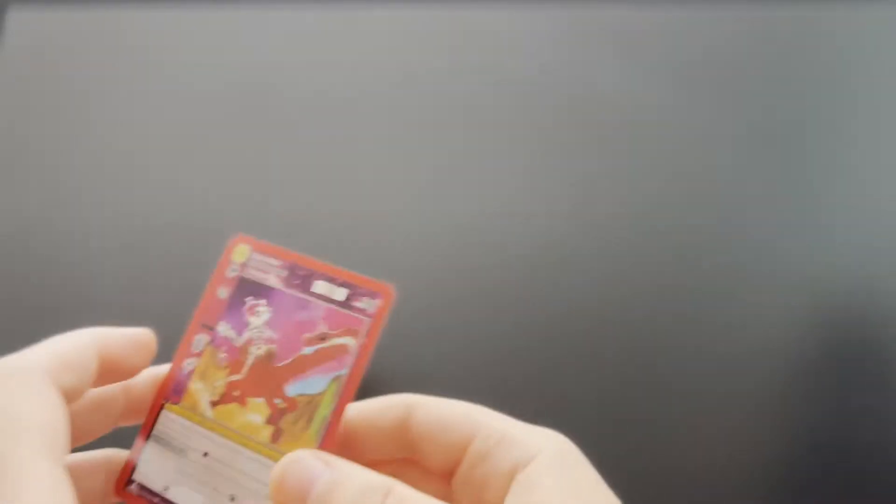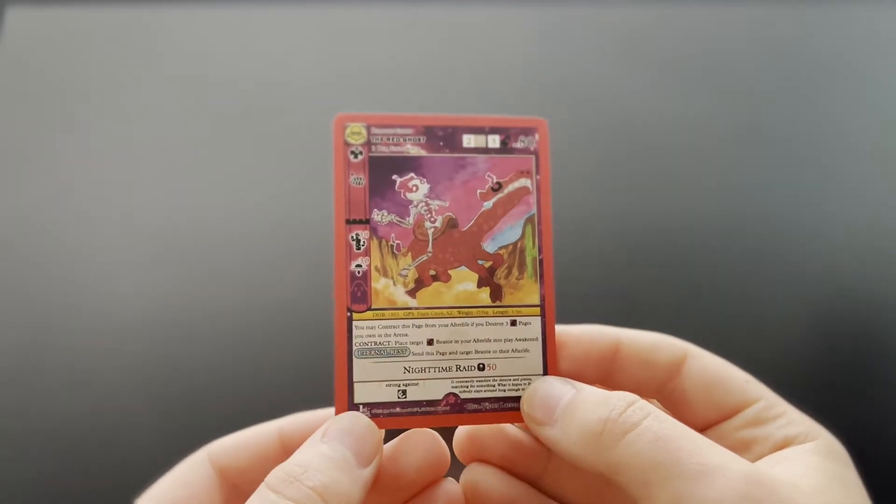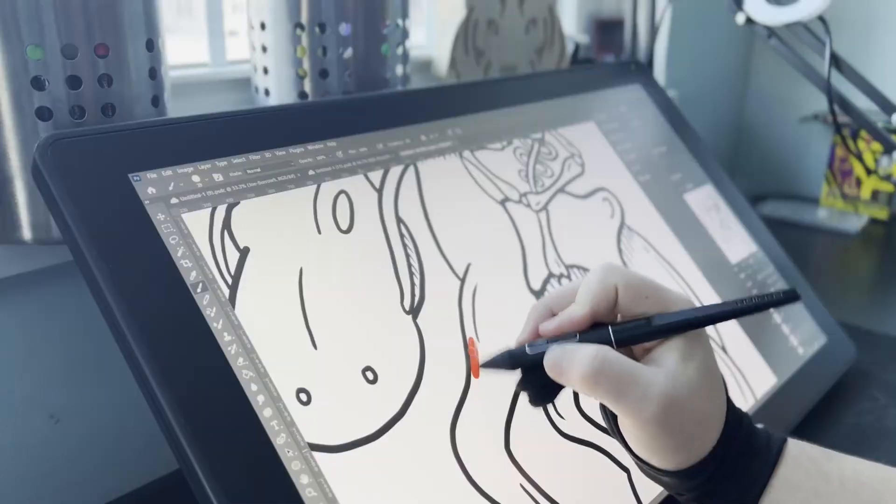So as you saw, the card that we will be drawing in our art form is the Red Ghost. Yeah, let's get right into it.